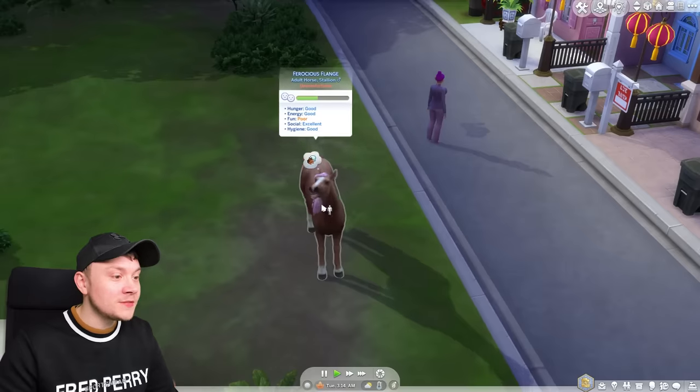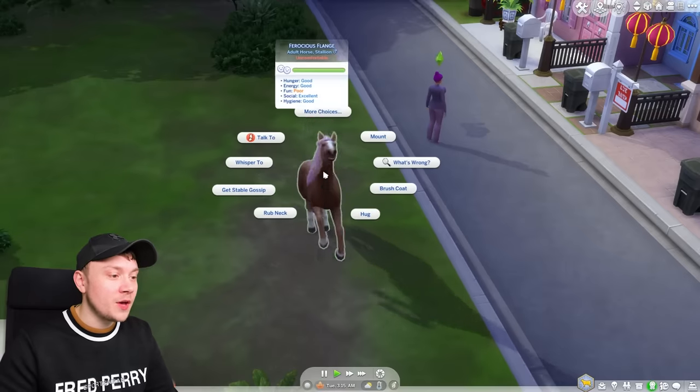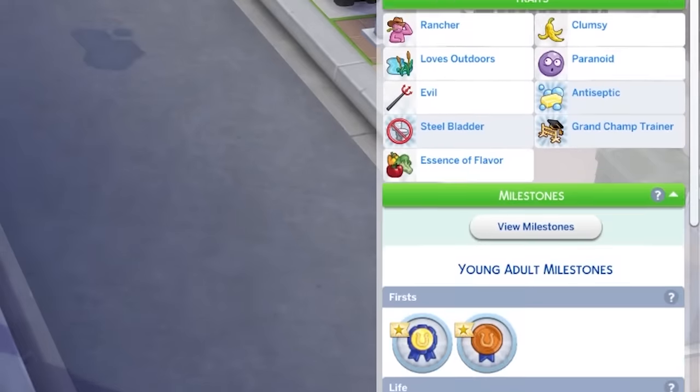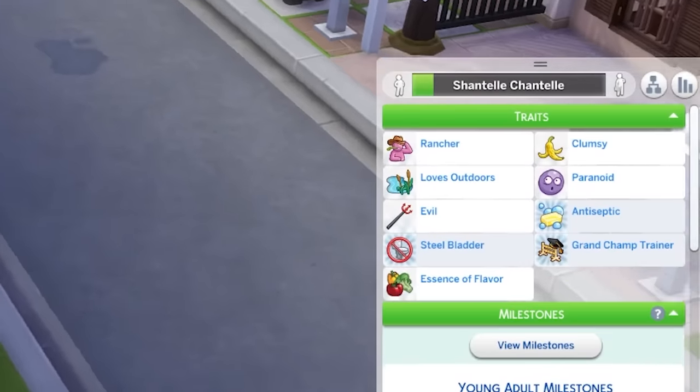I'm so sorry, Ferocious Flange. Let's have a little chat, mate. Now, because this is a continuation of the last Let's Play, we've got all of our bonus traits, which is cool. Oh my god, look at all of Shanice's. And oh look, the horse is using the bed. That's cute — at least he can get in there.